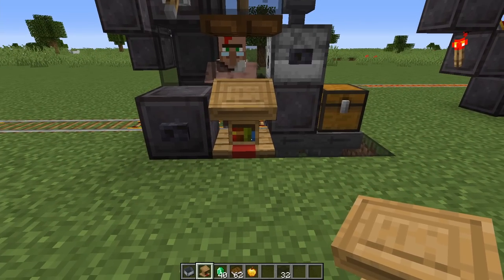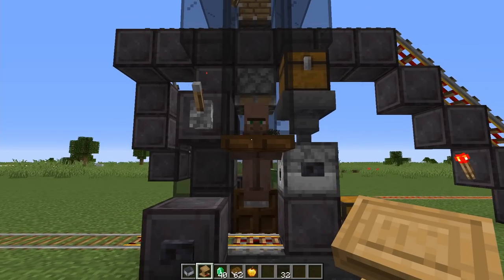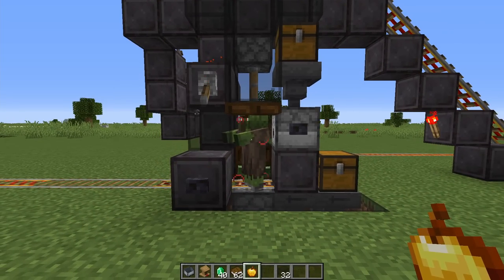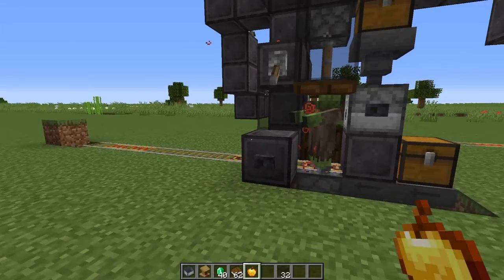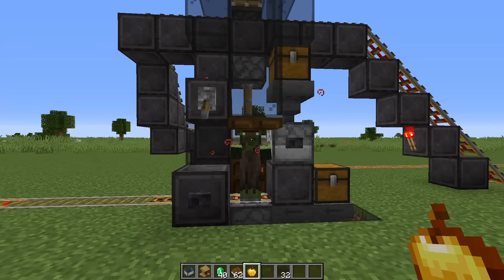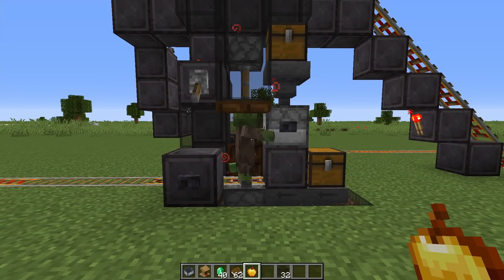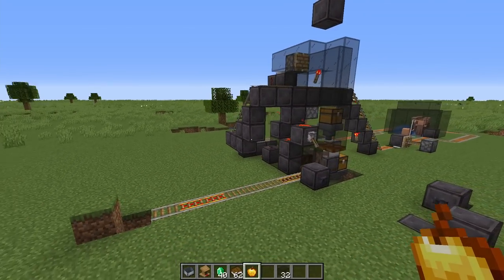You don't even really need to do the workstation part here if you don't want to. You can expose the villager, turn him into a zombie, do the curing, and once he's in place he'll always remember that you cured him. You can then do all your trade setup inside your villager hall if you prefer. But that is the setup — pretty simple and straightforward.